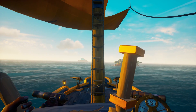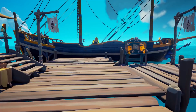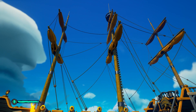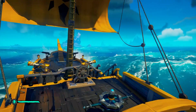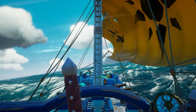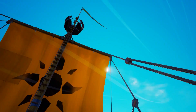Next we're going to cover sailing in the game. The sloop is a two-person crew with one sail, the brigantine a three-person crew with two sails, and the galleon a four-person crew with three sails. Sails give you acceleration and if you correctly angle them to the wind you will go extra fast — the more sails you have aligned to catch the wind, the faster you will go.